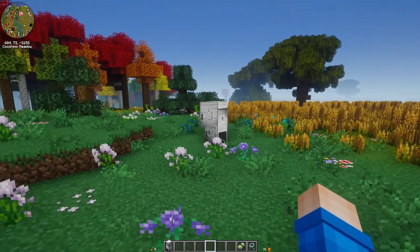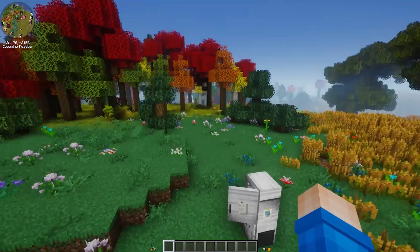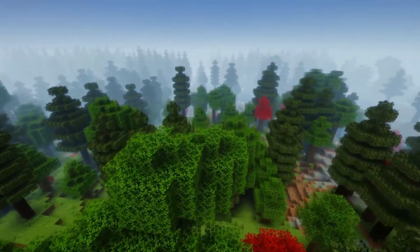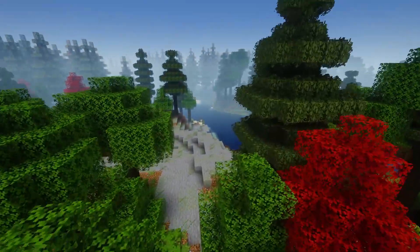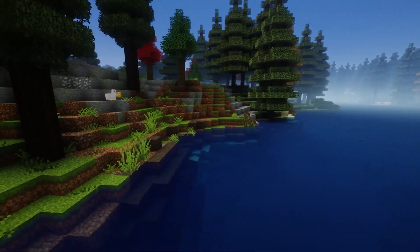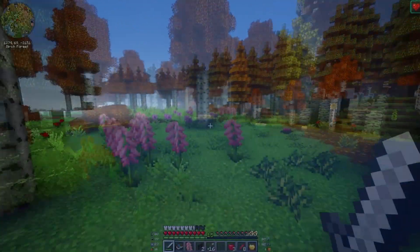I'm going to investigate this world a little bit more because it's super exciting. What a fantastically beautiful place. The massive trees are another level of absolute beauty, aren't they? It's just crazy. I went down this river system a bit and I found some pelicans here. I didn't even know there were pelicans in Minecraft. There definitely are with the Homestead mod pack. It's absolutely beautiful.